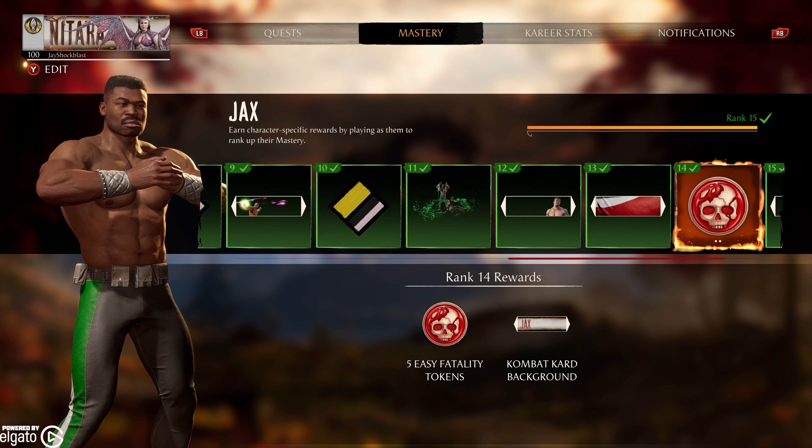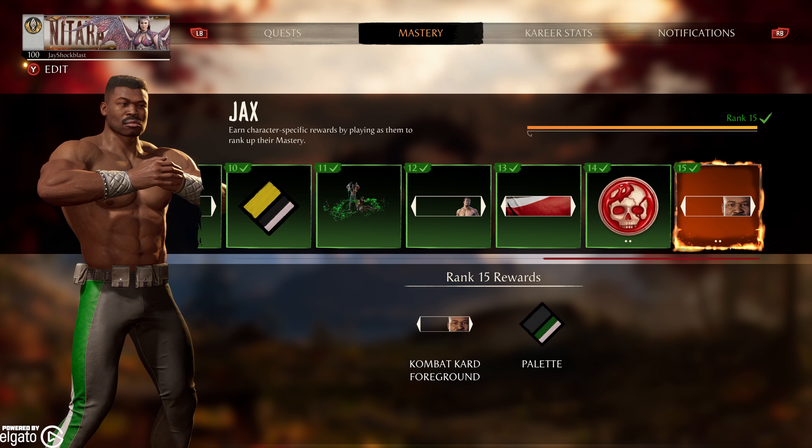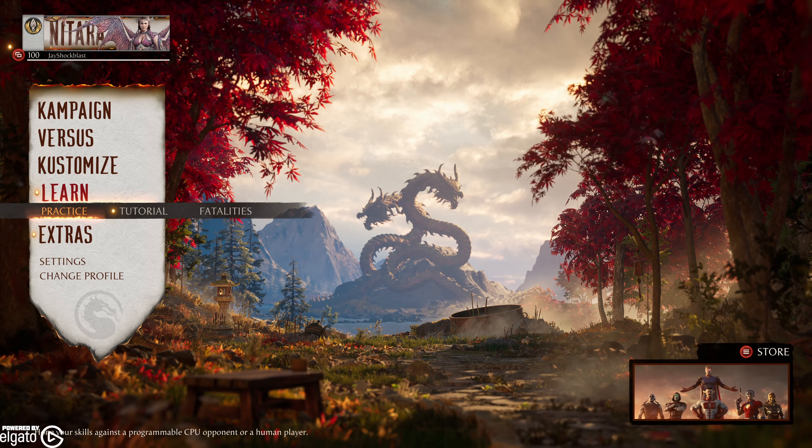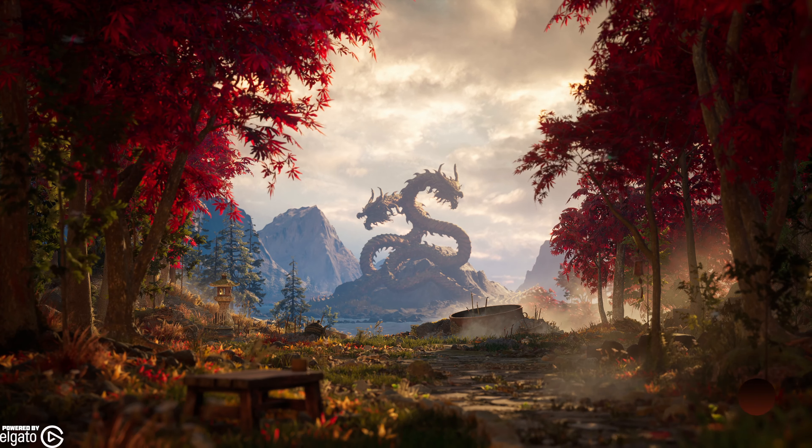At 13, you get this background. At 14, the Jax name background and some tokens. And then at 15, the foreground and this black, green, and white palette, which I like a lot. So there you go, that's what you get. Let's go ahead and get a better look at them right here.